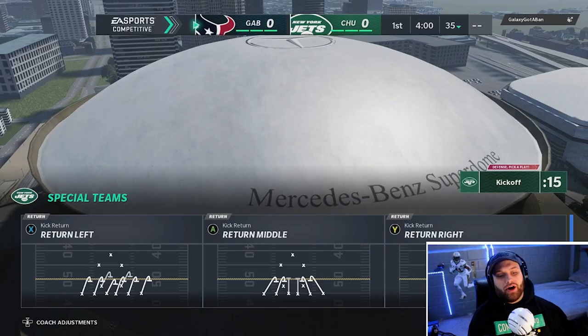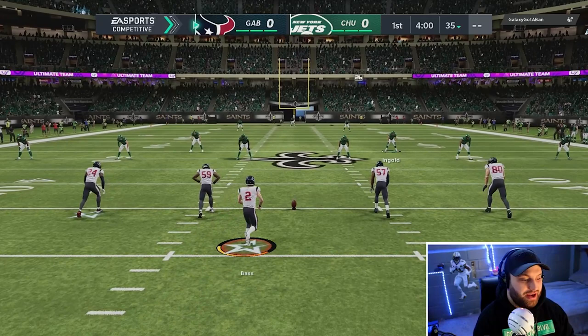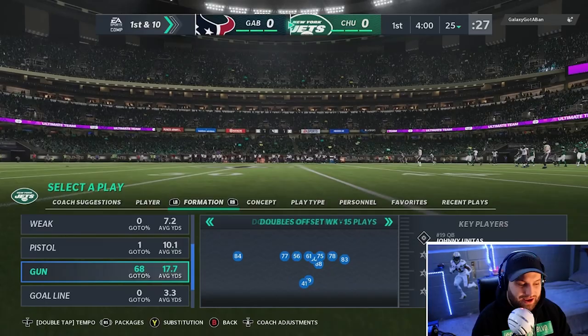Looks like we're going to be getting the ball first here. I have no clue what to expect. We have not seen a Johnny Unitas with Gunslinger yet — we have not seen him at all yet this year. So now we get to see the first game with him right here. Gunslinger activated — I got it pretty early. Hopefully this is the first gameplay on him, because that is what feels like a race. There are so many cards coming out, I don't even know if anyone's doing a Johnny Unitas.